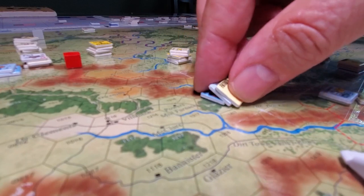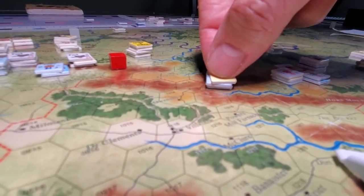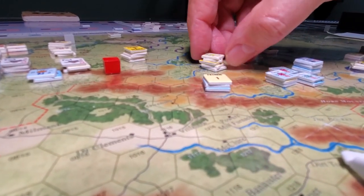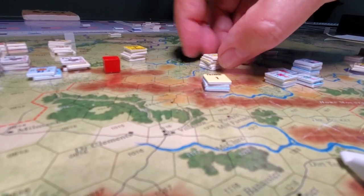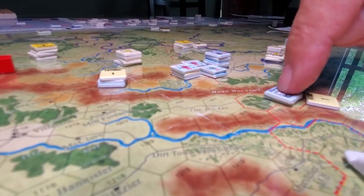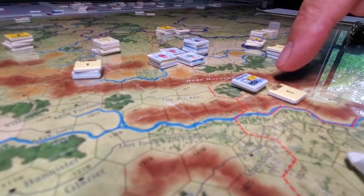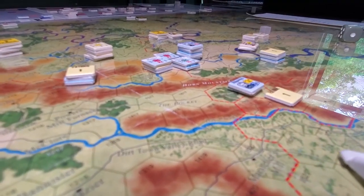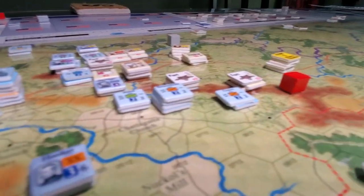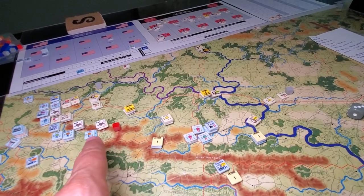Meanwhile, Murray got pushed up into Snake Creek Gap — a small cavalry formation — just in case Hindman's very large 14-step force tried to do something silly. Then the rest of Kirkpatrick's cavalry moved down the pocket along the Horn Mountain range, looking to threaten eastward or northeast to support McPherson. The next thing we're potentially going to do is move Sherman so that some of these guys down here can get into range.